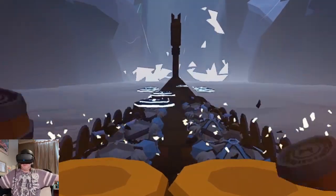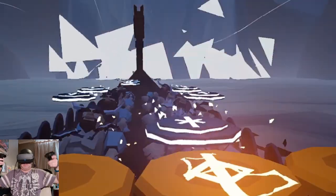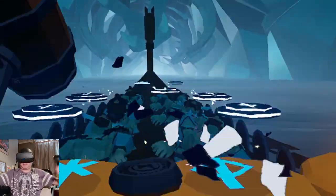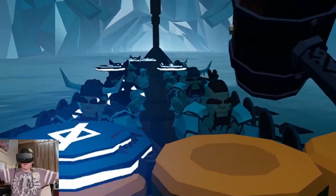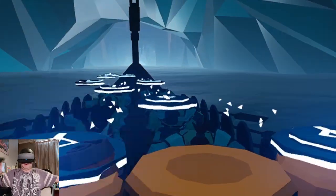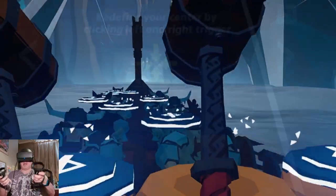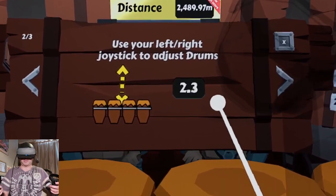I'm missing notes here. My hands are too high up. My arms are hurting — I'm having to raise them too high. I feel like I need to be sitting higher up in the game. It could be because I'm sat down in a chair — I might need to reset my view. Use the left or right joystick to adjust the drum height. Oh, there we go — that's fair.